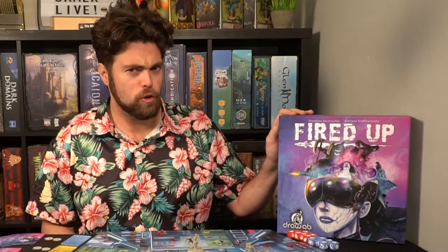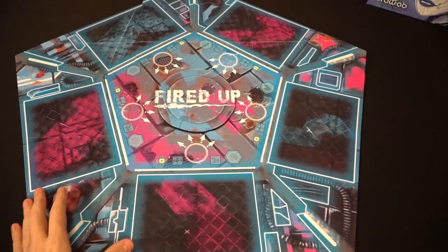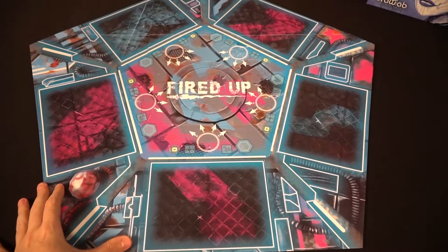Let's take a look at how to set the game up, how to play, and then my review. Setting up Fired Up is relatively easy. Take out the main game board, unfold it, and put it near all players, as well as the side scoring board — set it aside somewhere within reach of all players. Decide the number of players playing the game. With a lower number of players, it will require a lower number of fighters; with a higher number, you'll use all five fighters.